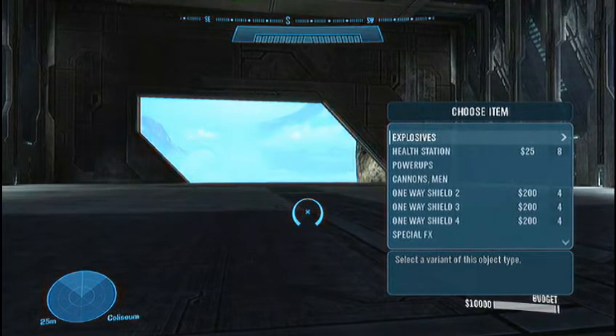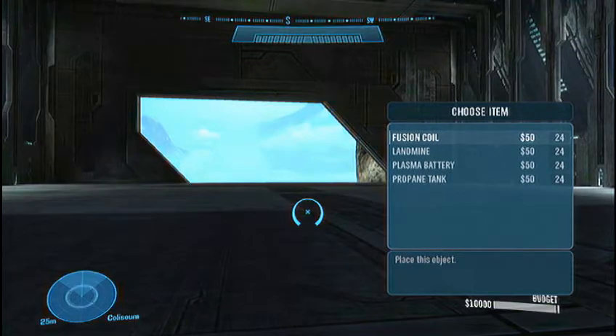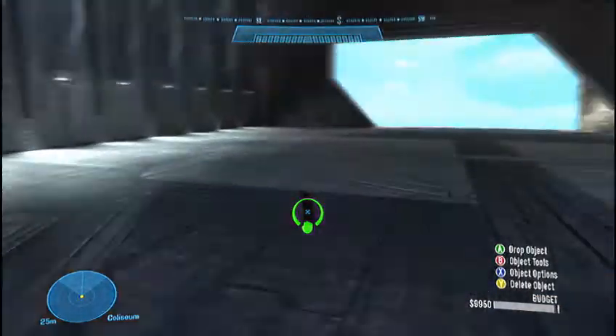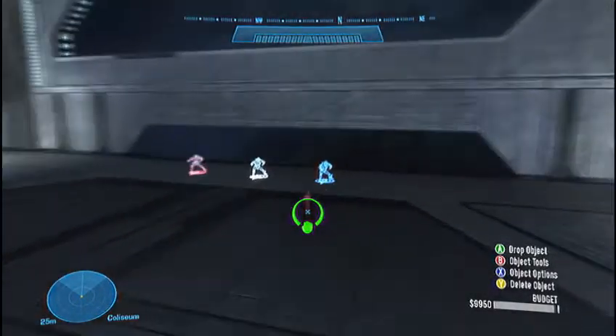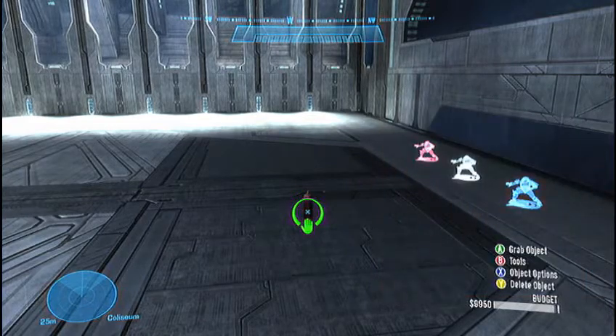All you do is go and get a propane tank, and then you want to set the physics to fixed and then set it somewhere. It can be on any map in Halo Reach as long as it has propane tanks — I think all of them do. You want to set the physics to fixed and then just place it.